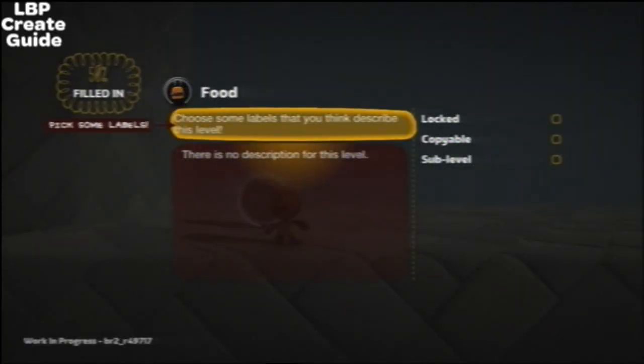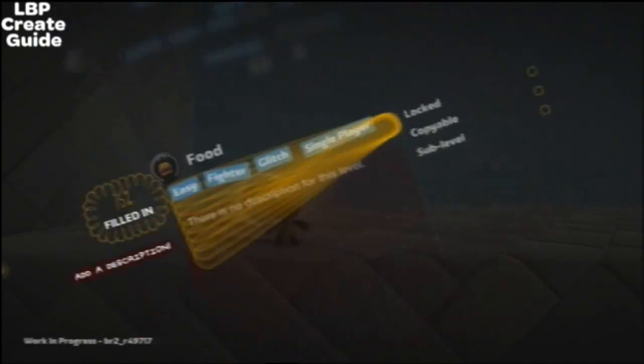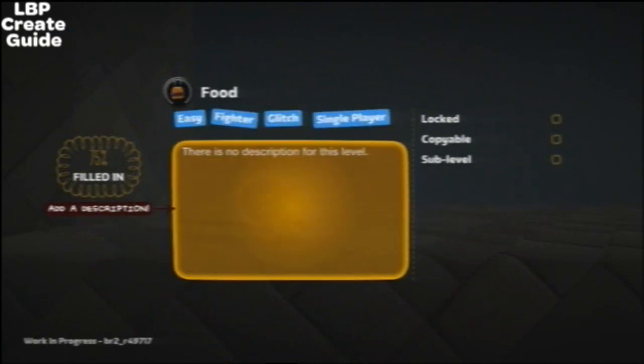Underneath that, you can choose if it's single player, easy, fighter, glitch — it's just tags that you pick to name your level so people can find it easier. Then we put a description.